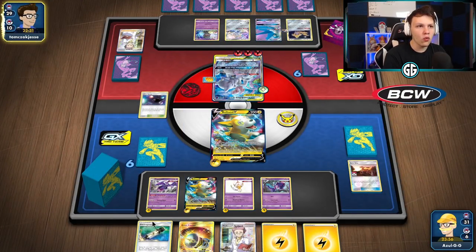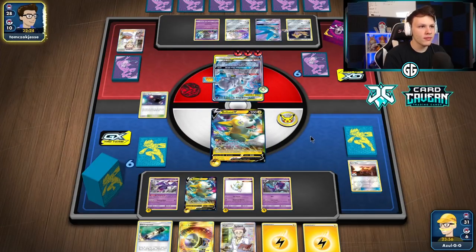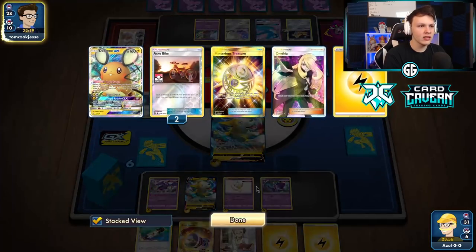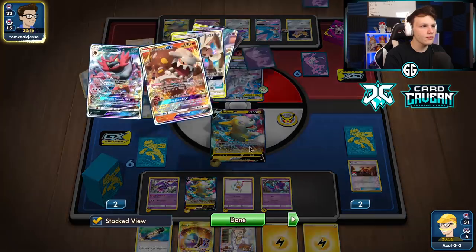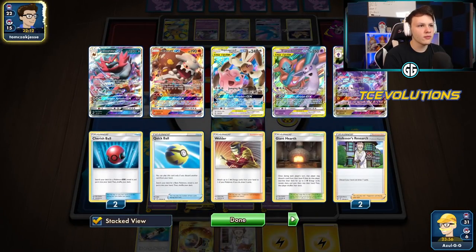There's a Big Charm, so I have to hit a little bit harder to get a knockout. I'm gonna hold the Great Catcher in hand — just attach active, Electrify once again, and then go from there. There's Naganadel grabbing energy; we have to make sure we spread out our energy evenly so they aren't able to abuse that. There's the Dede-Change.